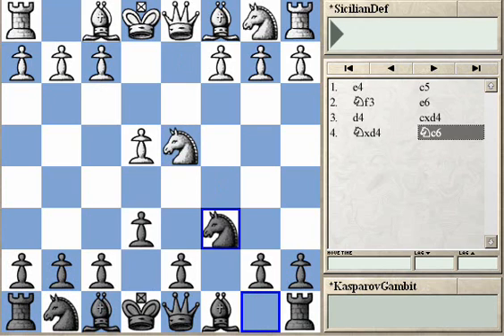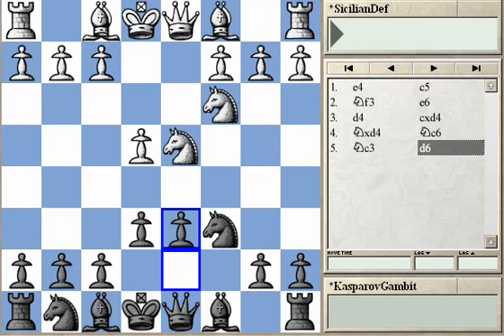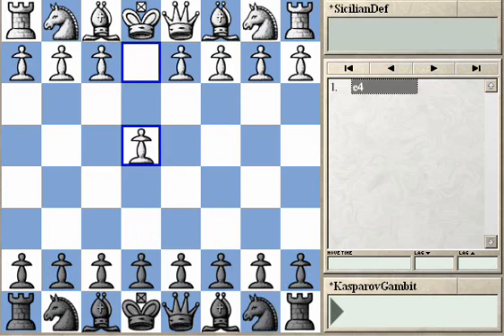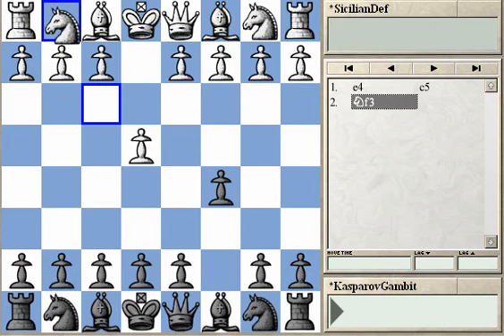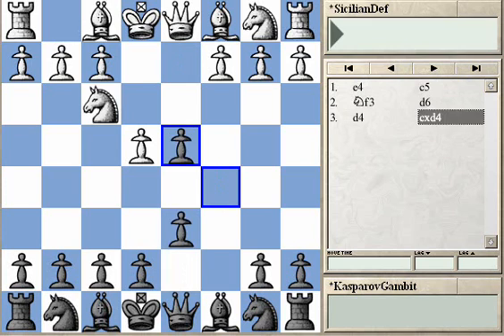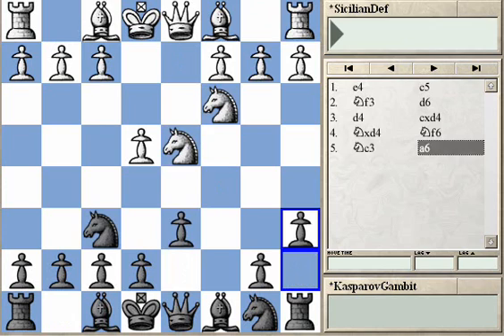What is interesting is the move order. This order allows Black, after Nc3, to play d6 and avoid all the complications which would usually arise in the Najdorf — when we play e4, c5, Nf3, d6, d4, cxd4, Nxd4, Nf6, Nc3 — today the most popular line in the Sicilian Defence.